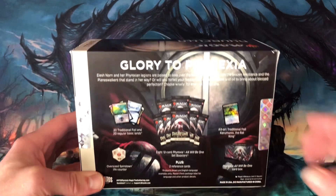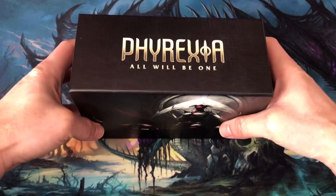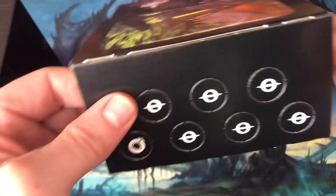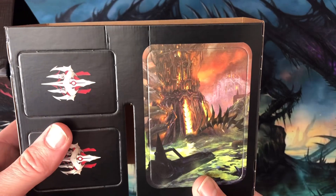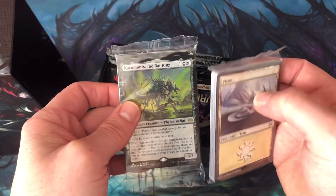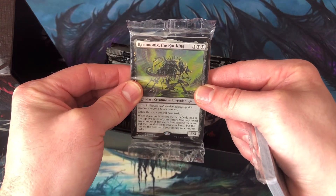Digging into the inside of the bundle, I have the card box — Phyrexia All Will Be One. Inside that I have a few punch-outs: a Planeswalker symbol, a Phyrexian symbol, what I believe is the indestructible token, a little bit of Elish Norn's home in New Phyrexia, and what I think is the Necrogen Dross Pits. They've gone away from the rice-like paper back to the foil that you can actually see through. There's the bundle promo of Karomonix the Rat King.